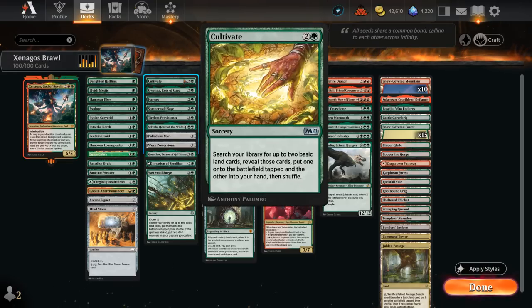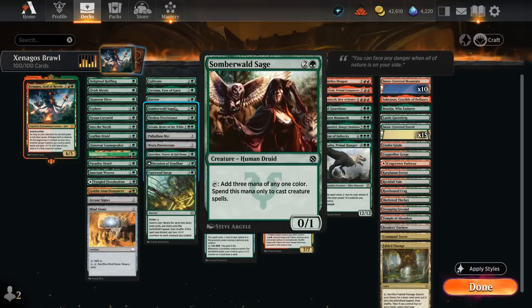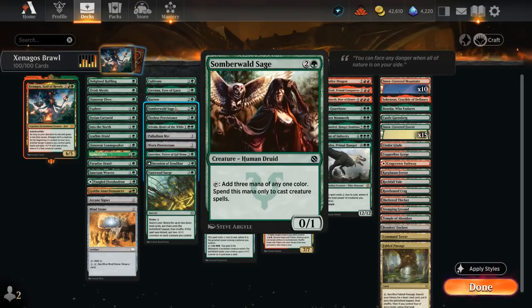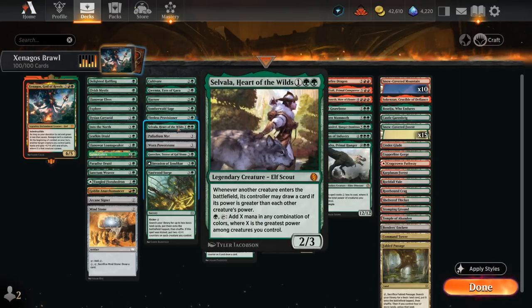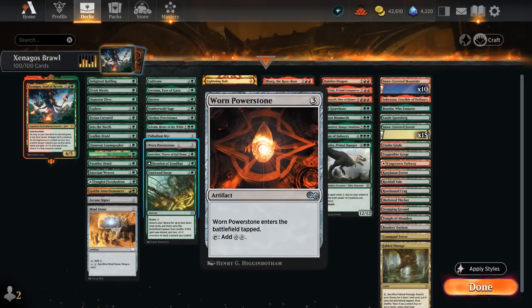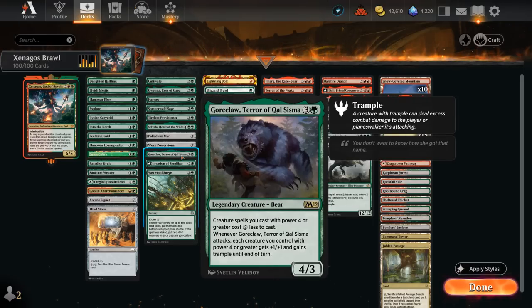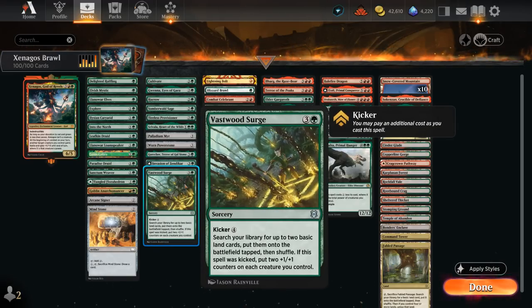At three mana there's Cultivate and Harrow to search up extra lands. We've got Gwena which can make two mana to cast creature spells, so it can also help cast Xenagos even if it's not a creature when it enters the battlefield. Somberwald Sage makes three mana we can use to cast creature spells. Provisioner can also make additional treasure or food tokens with landfall. There's Selvala which can be very exciting with a large creature in play and can draw additional cards. Palladium Myr and Powerstone both make two colorless. Goreclaw gives our spells a two mana discount if they're large enough, and potentially gives the team a +1/+1 and trample bonus. Invasion of Zendikar and Vastwood Surge can find two basic lands to put onto the battlefield tapped.